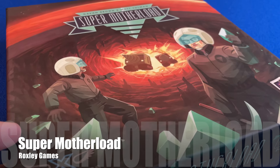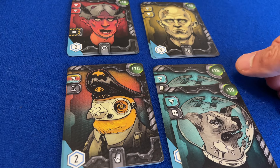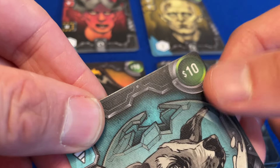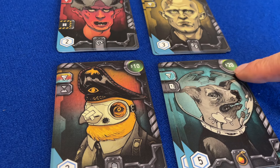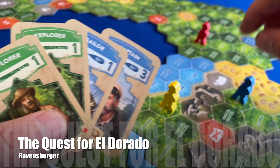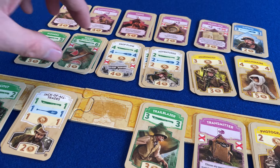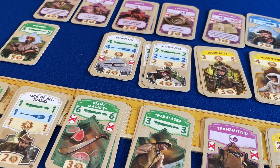In Super Motherload, each player has their own personal marketplace, which only they can access, forcing players to pursue divergent strategies. Your personal market contains four stacks of cards, which are unique to you, and each stack is ordered such that the cards get more expensive as you purchase cards of that type. In Quest for Eldorado, each pile in the market has only three cards, and when the pile is emptied, the next player to access the market selects a new pile of three cards to introduce in its place.